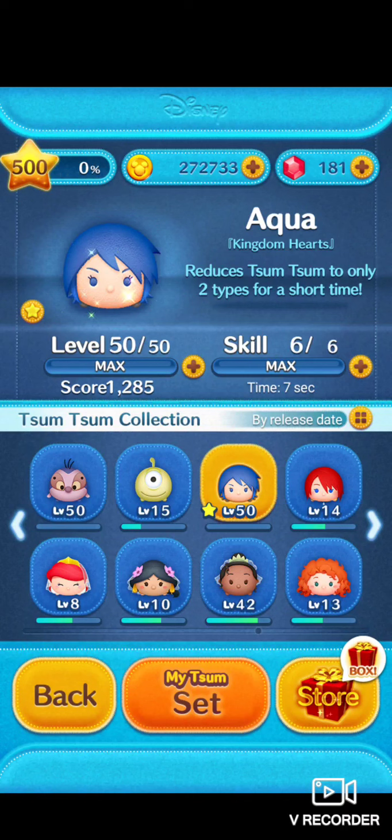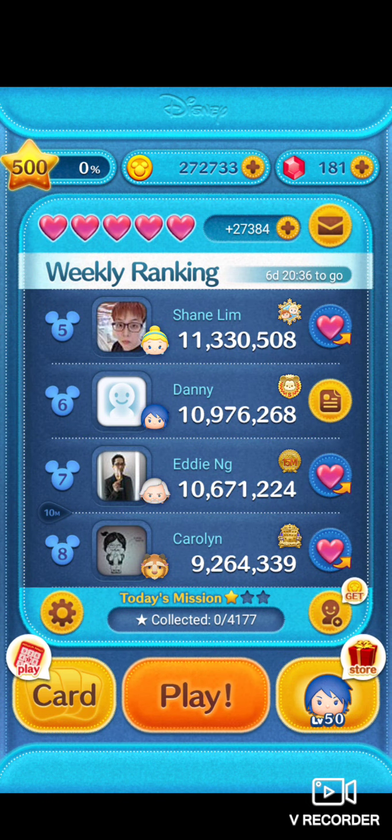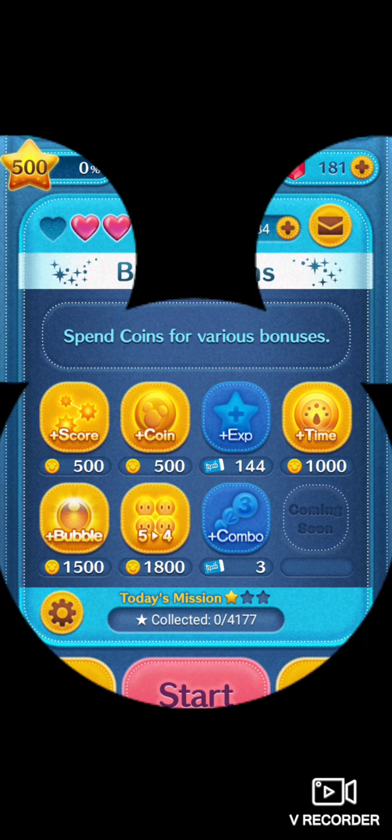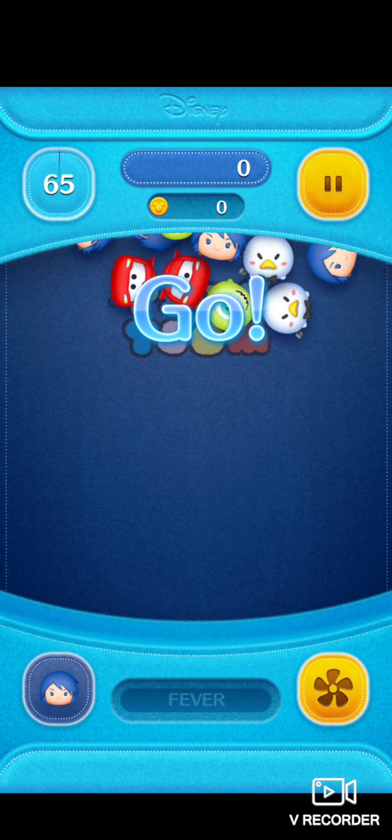Alright, back with one of my all-time favorite characters — Aqua. She's at skill six and level 50. Just because she has such a unique and powerful skill, which makes her one of my favorites for sure.